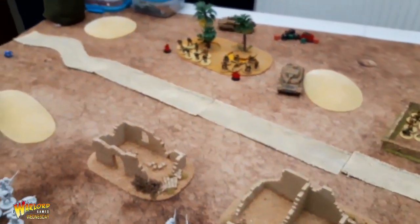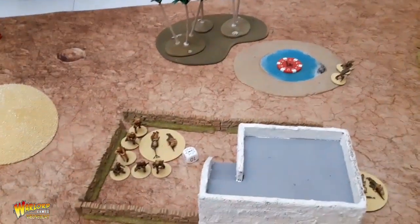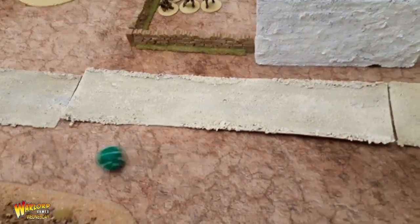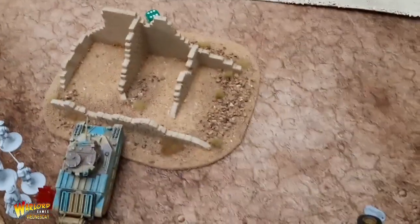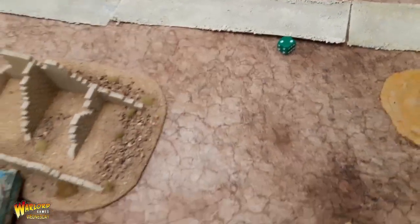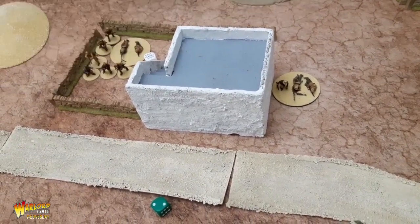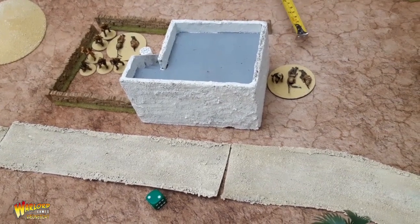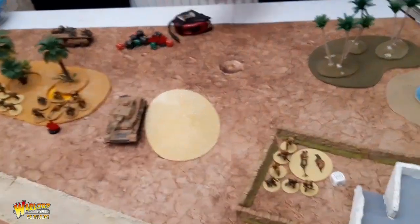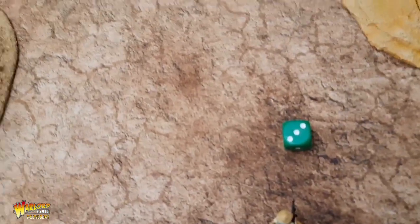Now Turn 3 — we'll roll for the artillery to see if it comes in. We need a four or more — rolled a six, so it comes in. It drifted again, rolled another six then a two, so eight inches. We roll for effect and get d3 pins — rolled again and it's two pins.